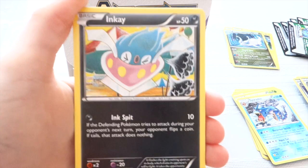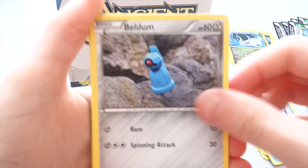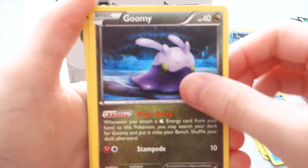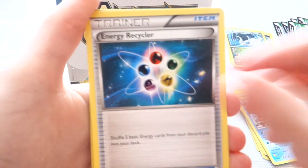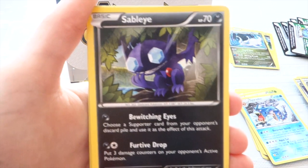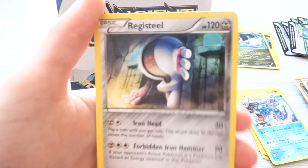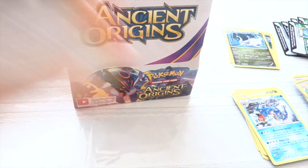Next one is Golurk. Inkay, Artish, Beldum, Gumi, Energy Recycler, Coralia, Stabilite. Our Reverse is Combi, and our Rare is a Registeel. Very nice.